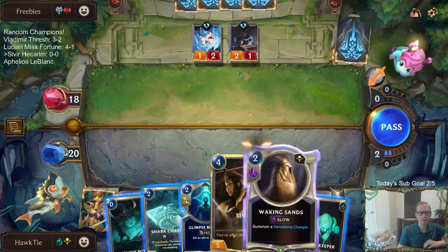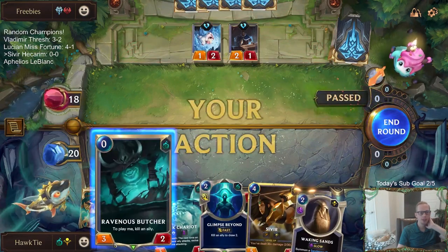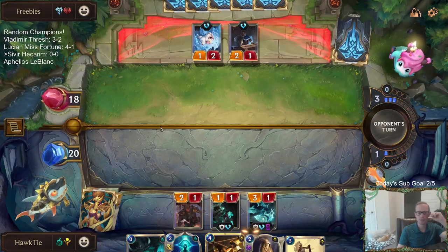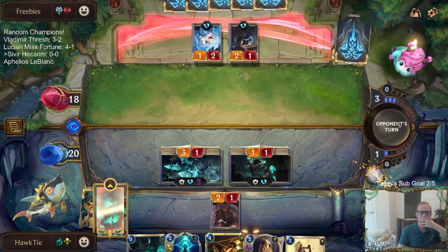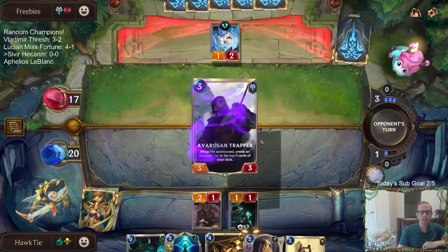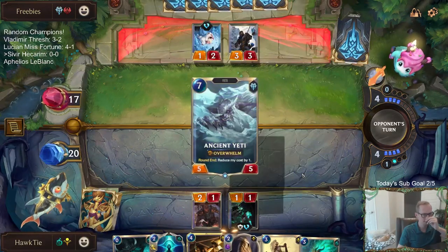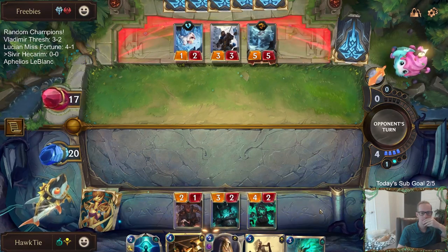Before the Curse Keeper, I was planning on just playing Shark Chariot this round and then Ravenous Butcher afterwards. I'll have a Merciless Hunter next round. If I Ravenous Butcher and sacrifice the Curse Keeper, I get the 4-2, but they love having that Sentry block the 4-2 and I don't want to give them something they love that easily. We're going to be a little patient. Patience paying off — that allows me to block the 3-3.